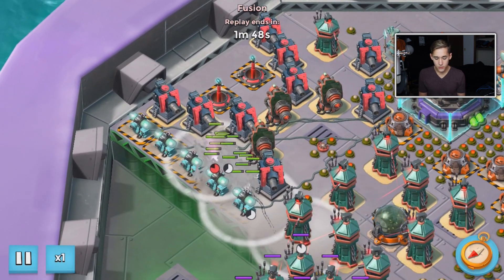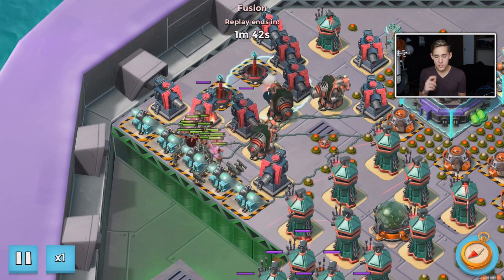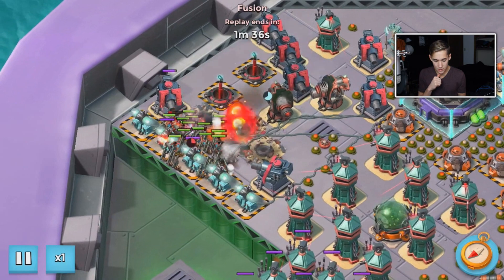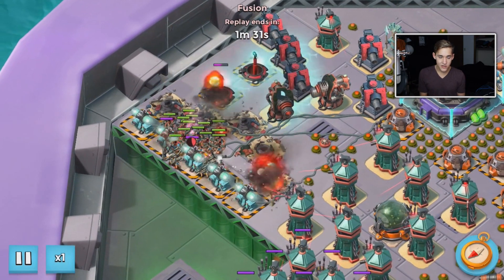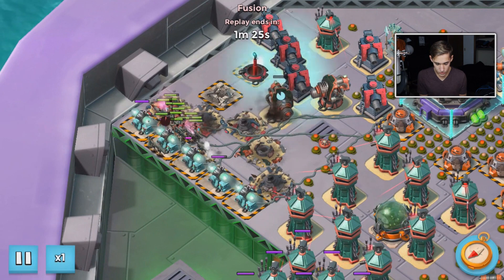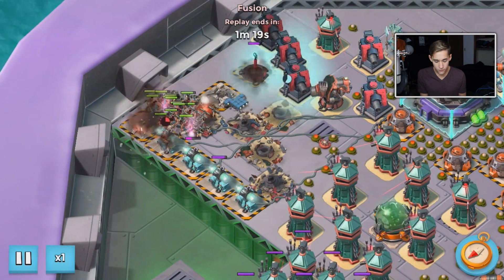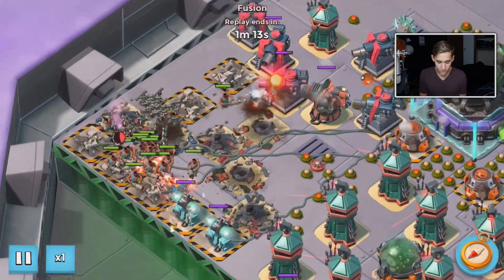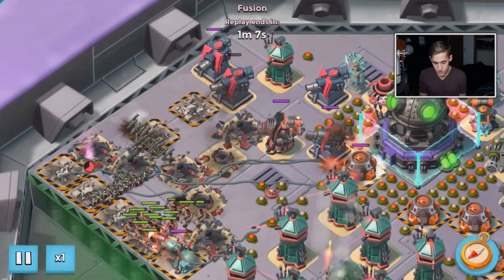You do have to watch out for doom cannons — I believe there was one on a base a little later. Doom cannons are a pain in the butt because now they do splash damage — tiny bursts of damage. Zookas clump up like crazy, so if a doom cannon goes off in a zooka clump, it kills a lot of zookas. That's what I learned from watching all these other YouTubers. These shield generators are taking forever to take down. I'm just trying to get my heavies out in front of my zookas so the cannons will stop picking off my zookas and start picking off my heavies.